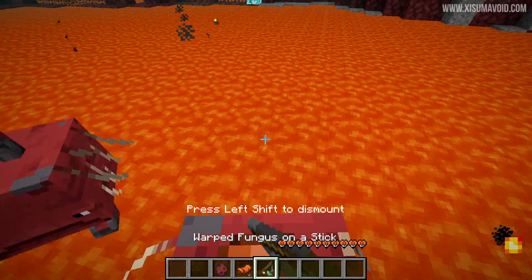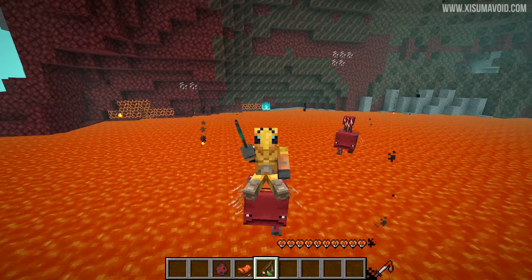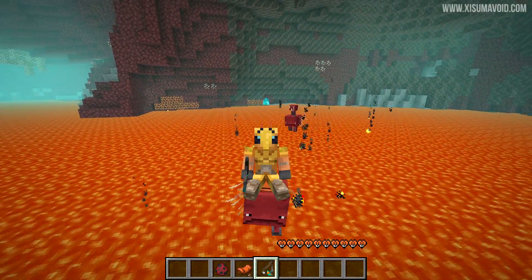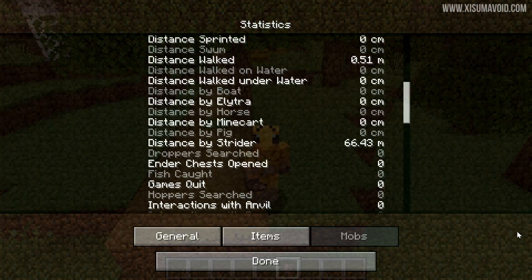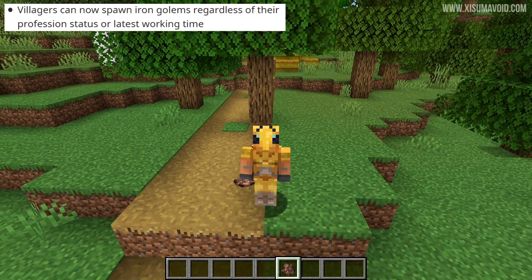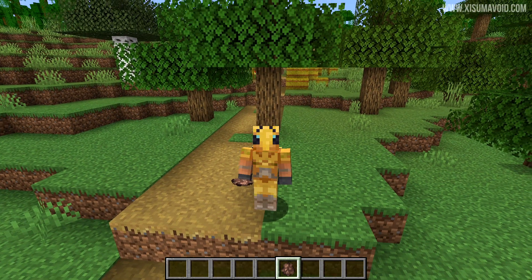Let's put a saddle on and hop on this strider — now we are traveling and this is going to be measured as a statistic. What I've discovered is this only works in survival mode. I just did this in creative and got nothing, but when I switched to survival I got a statistic.